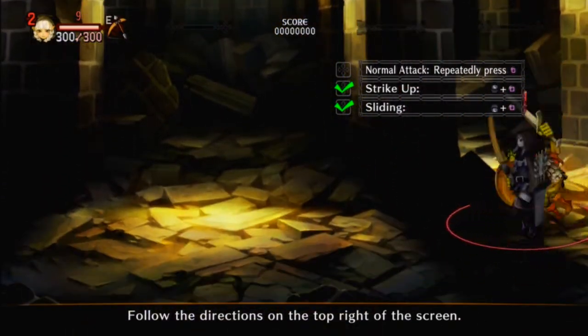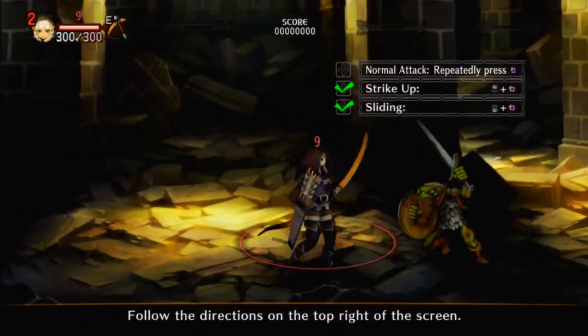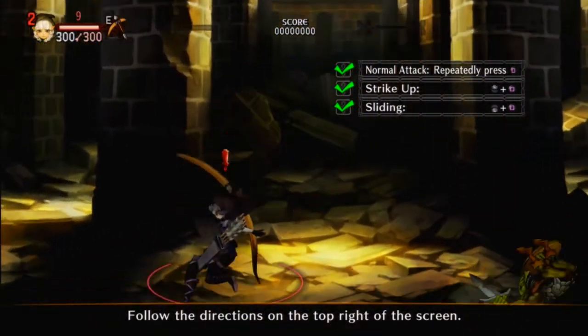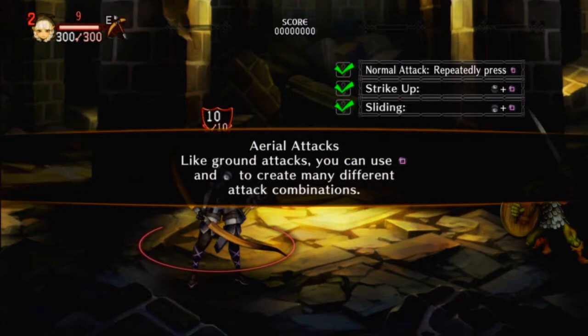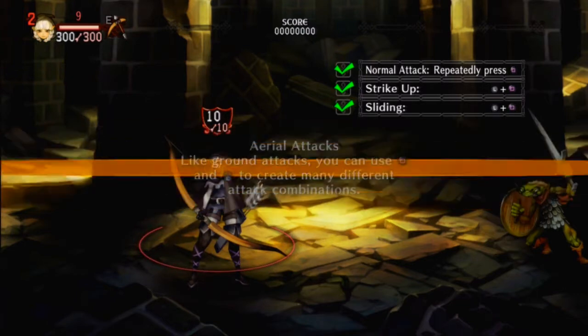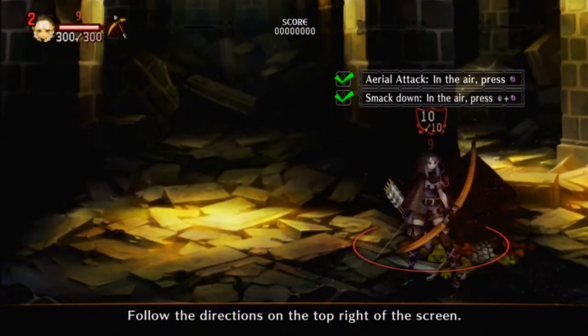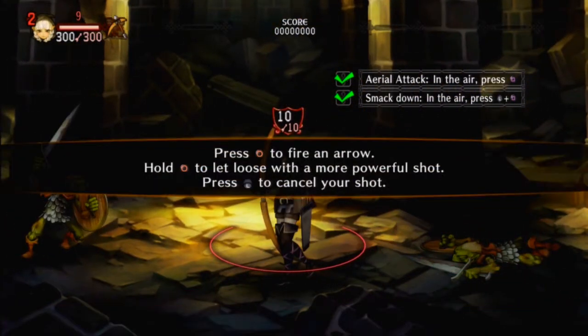Whoa! The first thing that you notice is that this game looks amazing. Did all of the moves and I didn't even look at that list. Aerial attacks — like ground attacks, you can use square and the left stick to create many different attack combinations in the air. Very nice, I like that, that was cool.